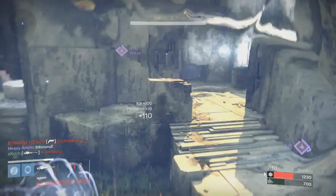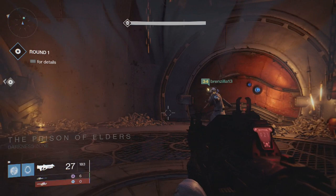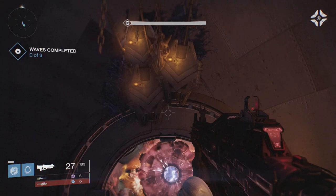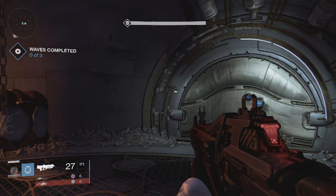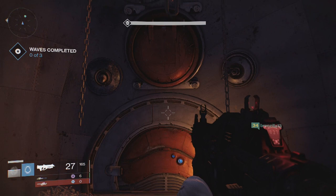I didn't know that you can actually figure out which enemy type you're about to fight in the next wave of Prison of Elders just by looking at the door. I didn't figure this out until three weeks after Prison of Elders launched. As you can see, there are Cabal shields on top of the door meaning you're about to fight the Cabal. On the Hive one there are glowing green crystals and bones. On the Vex door there's a Vex time gate — a very cool design. And for the Fallen there is some Fallen insignia on the barrel.